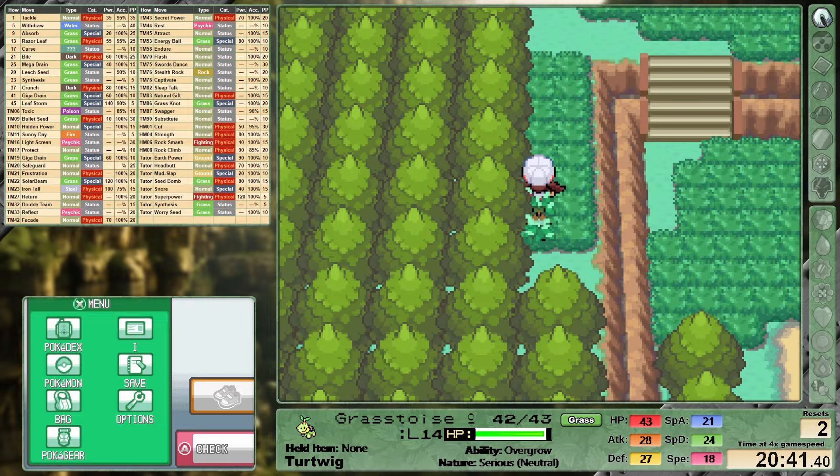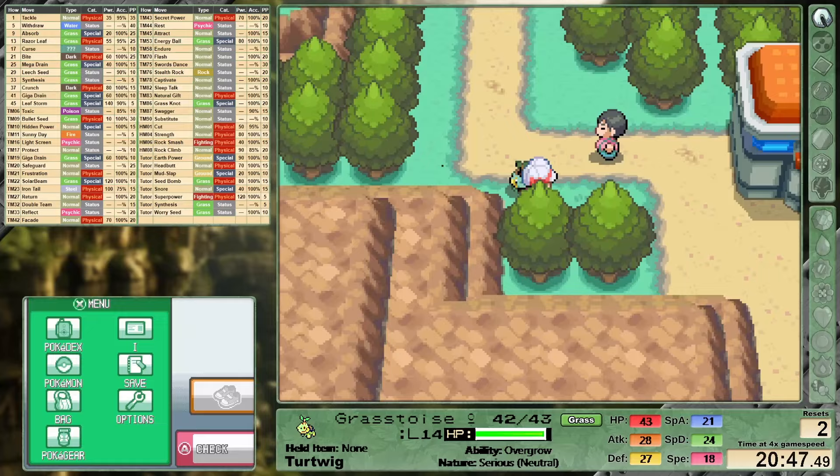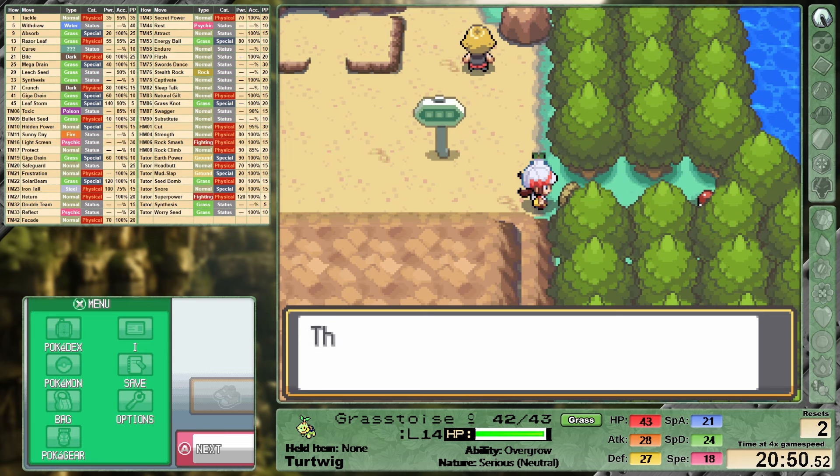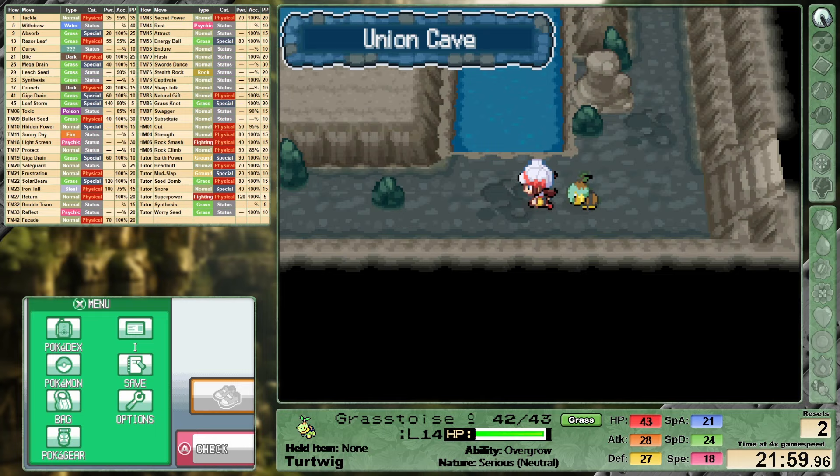We're then heading south towards Union Cave and our next major city, Azalea Town — it has a gym. I'm grabbing a couple of additional items along the way. A super important item right at the bottom of this route behind three more of those Rock Smash rocks is the Shell Bell. It's going to restore one-eighth of the damage that we deal as healing back to us. I'm essentially going to be referring to it as discount Leftovers, and as a solo runner it is so useful.